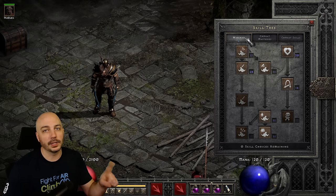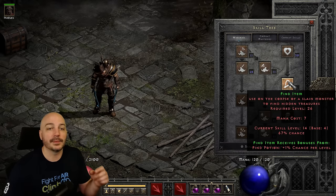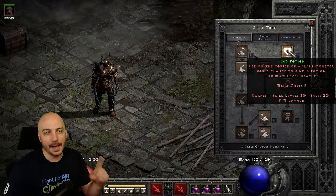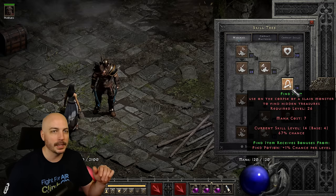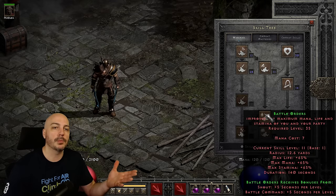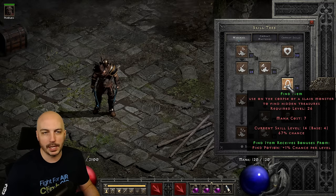Over on the war cries - taunt is a synergy for frenzy, so we come down to taunt but don't quite cap it out. I actually want to get my find item skill as high as possible - after battle orders we can get this up to a 69% chance to find an item, which is amazing. I have four hard points in find item and capped out find potion. You could move a couple points from find potion into taunt, but you really wouldn't feel a huge difference either way. Also make sure to get at least one point into battle orders and one point into battle command - battle orders gives more life, and battle command increases your skill levels, which is another reason find item gets up to 69%.